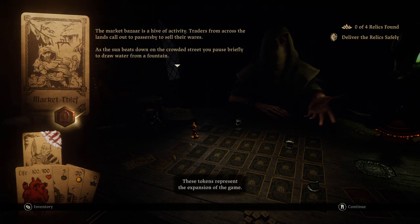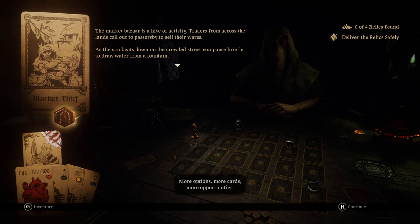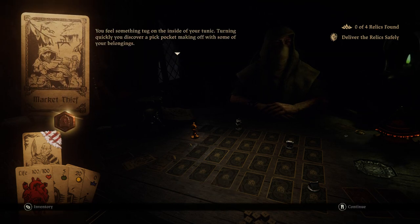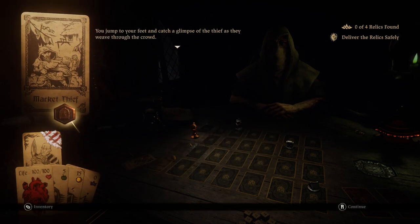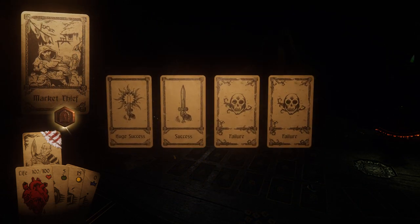These tokens represent the expansion of the game - more options, more cards, more opportunities. And so the market thief arrives once again, and he's taking my stuff. Five gold - that's half of what I got for this mission in the first place. We better catch that guy. Watch me not catch that guy.